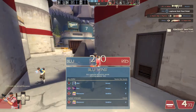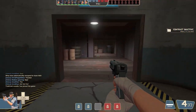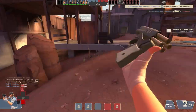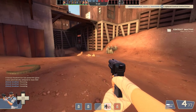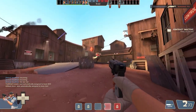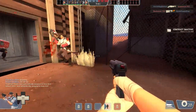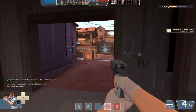I also really like the inspect animation, and of course you have the shove. The nice thing about the Shortstop is that it seems to be more accurate at longer ranges, which makes sense because of the reduced pellet spread - so you don't have to be right up next to someone.